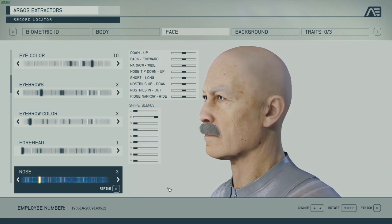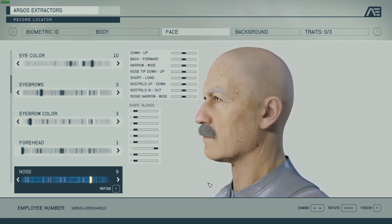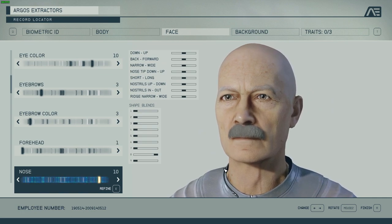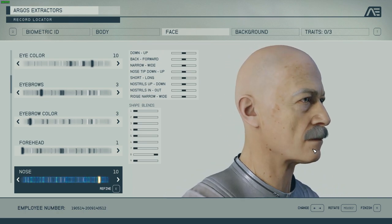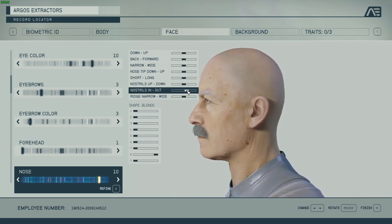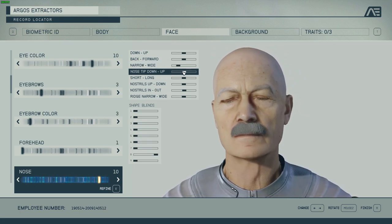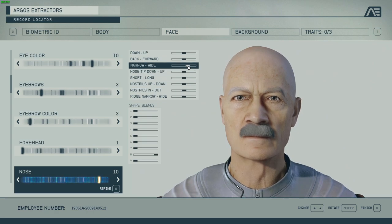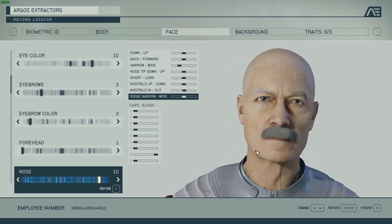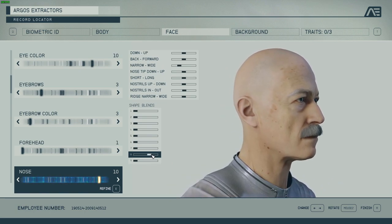I'm going to see if I can find something normal that fits the rest of the shape. Yeah, I think that's a fitting nose. Let's get the nostrils in and out — make it a bit narrower. I like the shape like this.